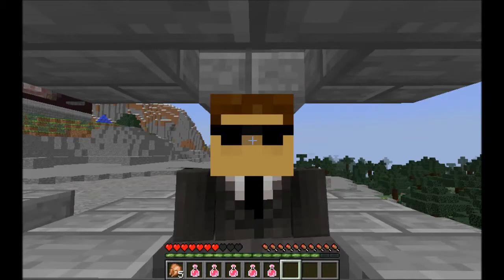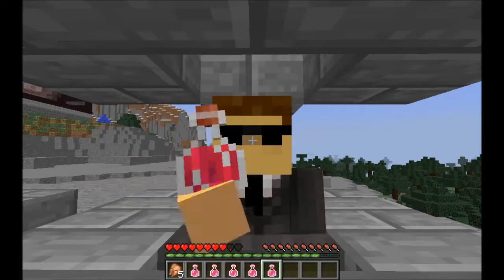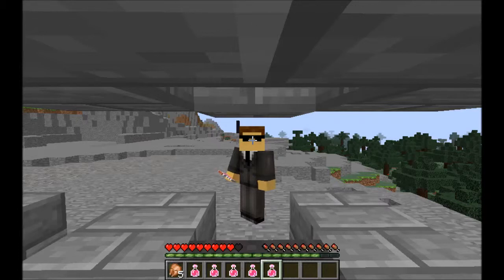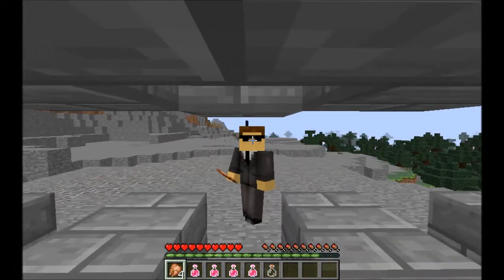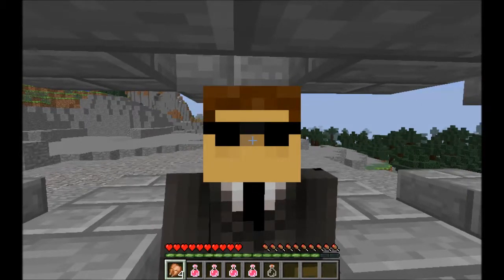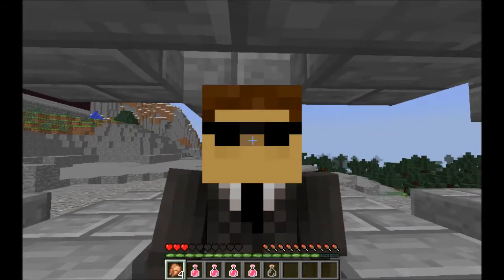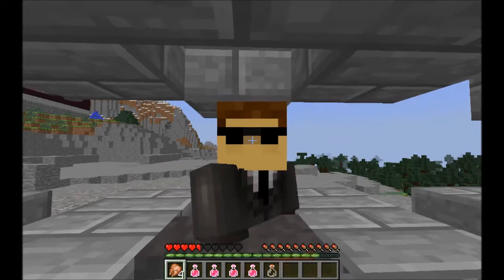Ouch - got three hearts down from the four-block drop. Let's get healed up and move to the next one. This is the eight-block anvil drop. Ow! One, two, three, four, five, six, seven. So at four blocks we took three hearts; at eight blocks we took seven. Man, that hurts. I've got a headache now.